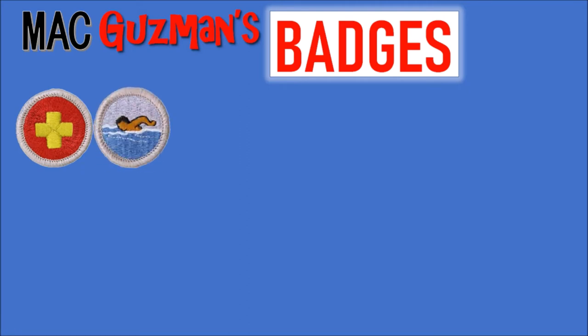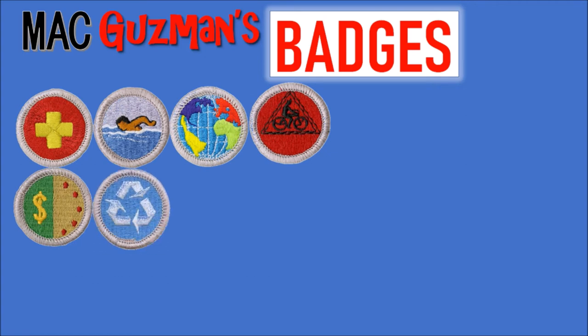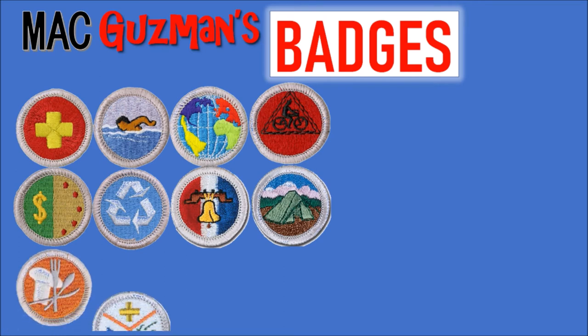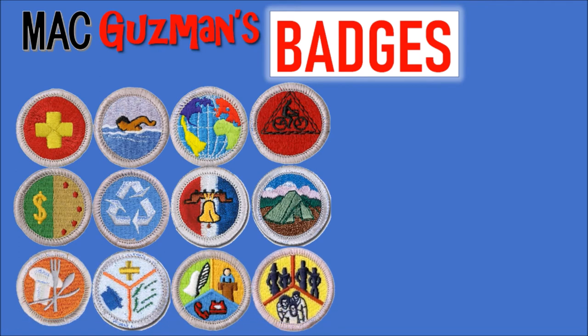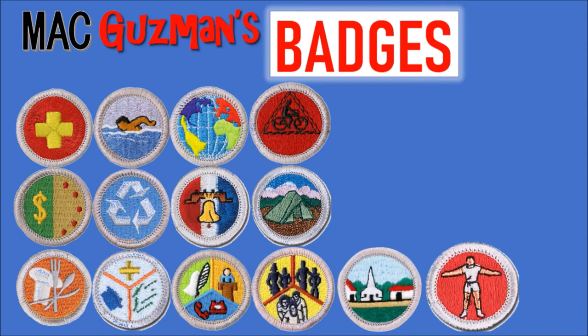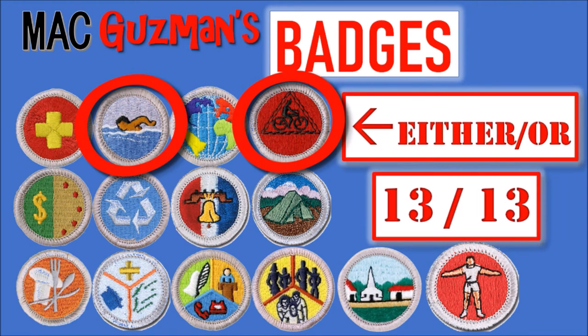Now for badges — I have a lot, so let's get to it. Eagle-required badges include First Aid, Swimming, Citizenship in the World, Cycling, Personal Management, Environmental Science, Citizenship in the Nation, Camping, Cooking, Emergency Preparedness, Communications, Family Life, Citizenship in the Community, and Personal Fitness. Because of either/or merit badges, that still counts as 13 out of 13 Eagle-required, though I technically have 14.